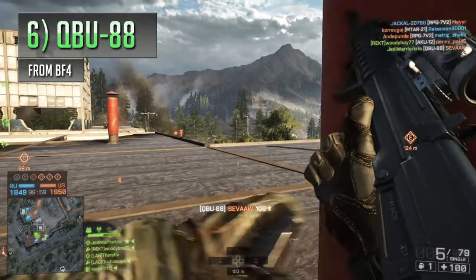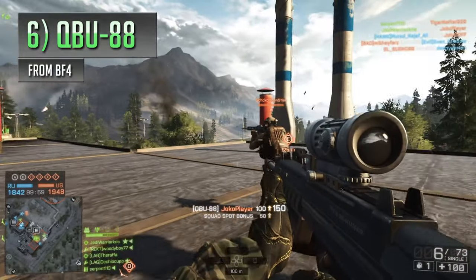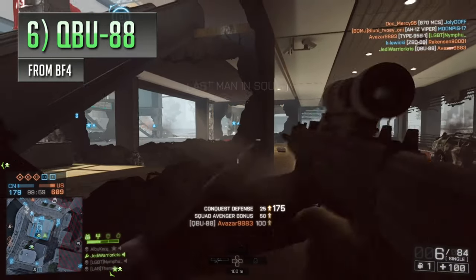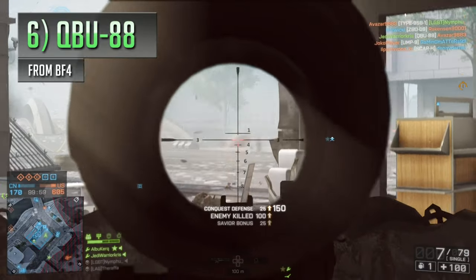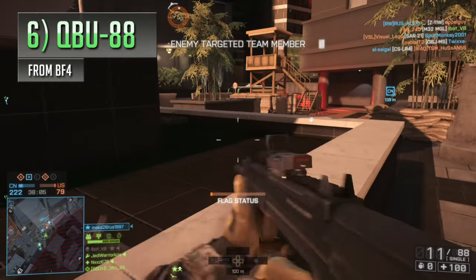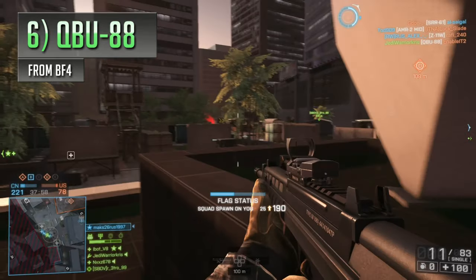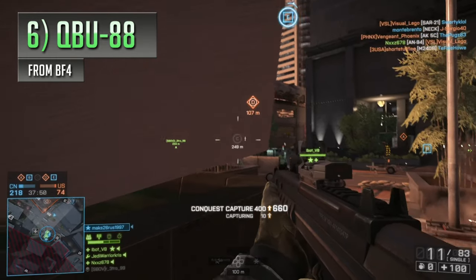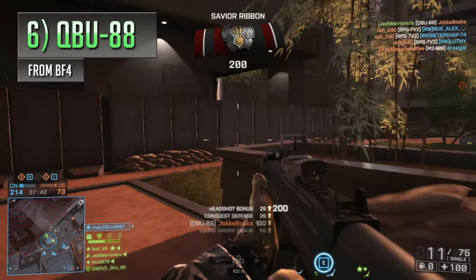Probably one of the most underrated DMRs in the series is Battlefield 4's QBU-88, another forgotten weapon that really doesn't get the attention it deserves. A lot of players are put off by the fact that it can only hold 11 rounds — far less than most other DMRs — and the QBU's reloads are also on the lengthy side. But when it comes down to performance, the QBU-88 is actually one of the most effective long-range weapons in the game, having the highest bullet speed of all the DMRs and one of the lowest amounts of recoil. These two factors really complement each other for ranged combat, and combined with a very respectable fire rate, the QBU-88 is one of the best choices on offer if you can get over running out of ammo a bit more than normal.